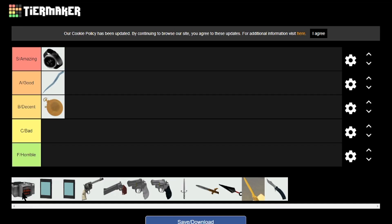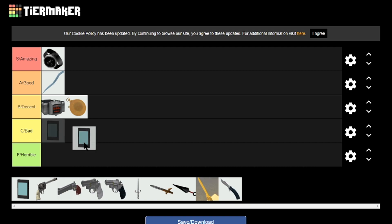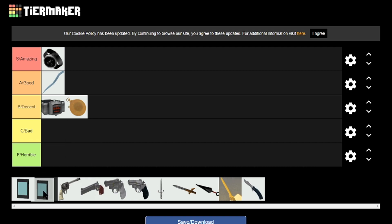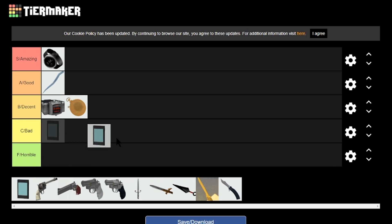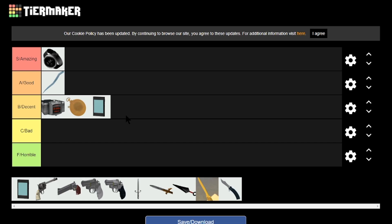The Stock Invisi-Watch has no real standout pros or cons, so it goes into decent — it's a decent watch. The Disguise Kit I want to say is bad, but disguises don't really work that well because any good player will notice that you're an agent and kill you. So it goes just barely into decent, right at the bare minimum of not being bad.